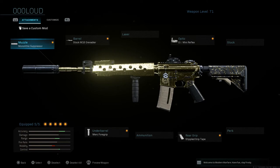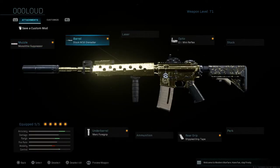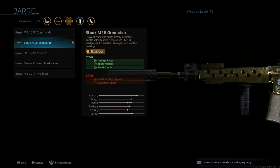The first class setup is going to be a silenced class. This is going to have the Monolithic Suppressor, which gives sound suppression and damage range — cons are aim down sight speed and aim walking steadiness. The next attachment is the stock M16 Grenadier barrel, which gives damage range, bullet velocity, and recoil control. The cons are aim down sight speed and movement speed.